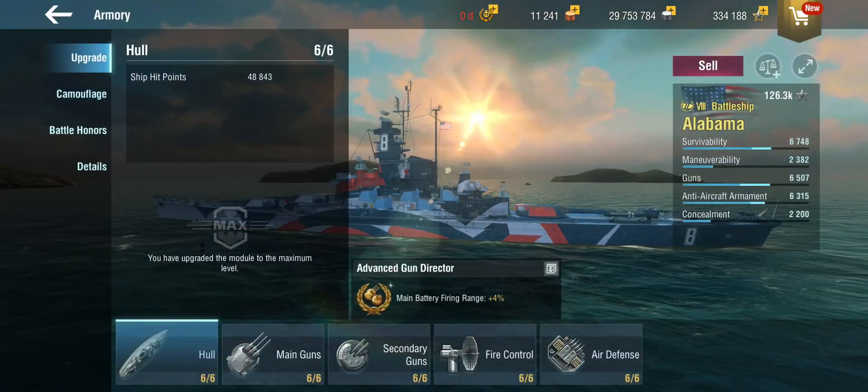I do have the historical camo on this ship, which gives me even more firing range and dispersion reduction by itself. I actually have Halsey in my account but never really used him because I didn't have a purpose for him — I didn't enjoy the North Carolina particularly much. I have a captain on it who's already trained, so I figured why not stick Halsey on the Alabama and use him there.